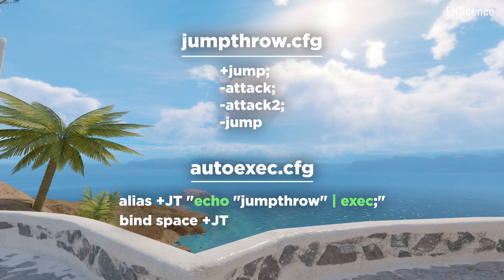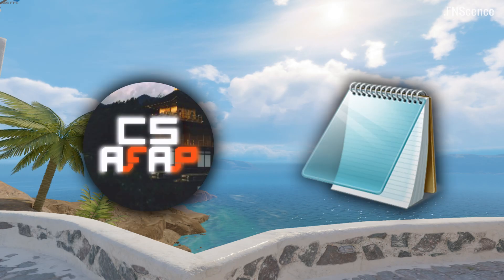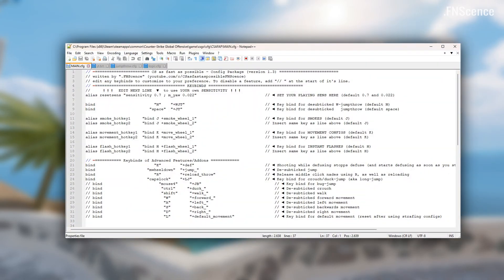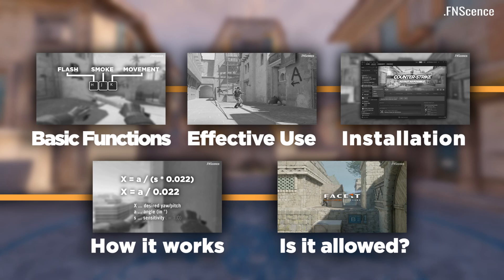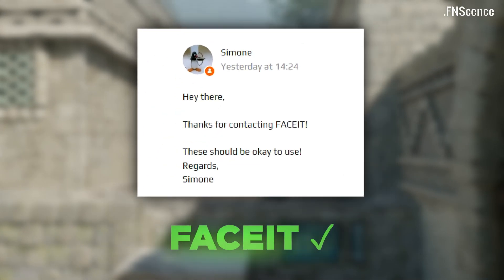Then, we bind this alias to the desired key, and it will work on any public servers. I recreated many of the old binds within my CSAFAP config package. All you have to do is customize the key binds to your liking and disable any unwanted features by placing double slashes at the start of the line. Watch my last video for a detailed explanation on how to use or install the package and on what servers this is allowed — spoilers, pretty much all of them.